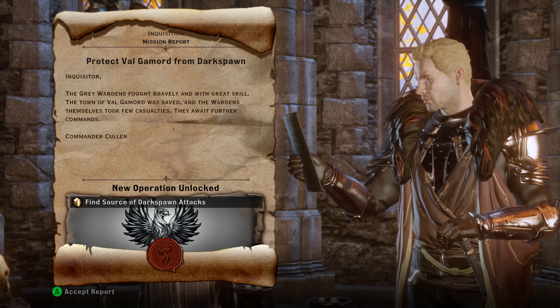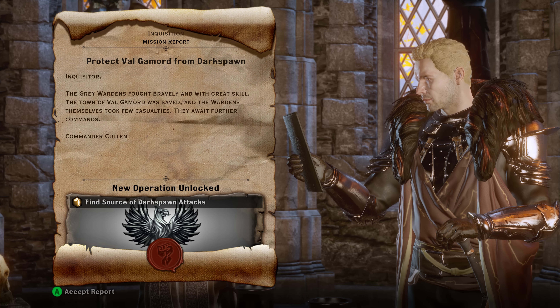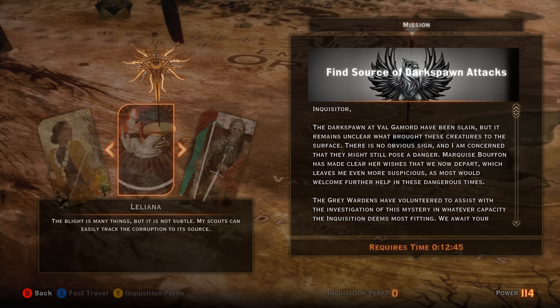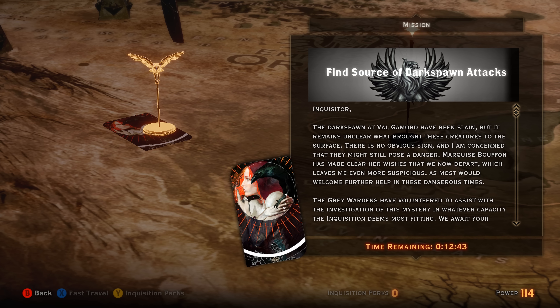We just finished up Protect Valgamord from Darkspawn — we sent Cullen, he came back, and we took a few casualties. The next one is called Find the Source of Darkspawn Attacks. We'll click Accept and send Leliana on this one. It's 12 minutes, 45 seconds. We'll be back with the result in just a moment.